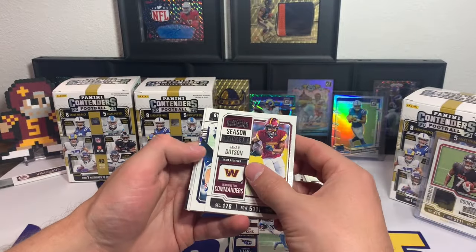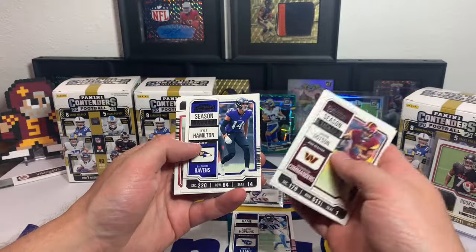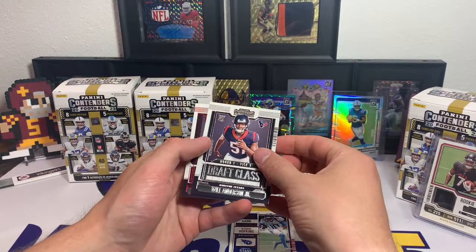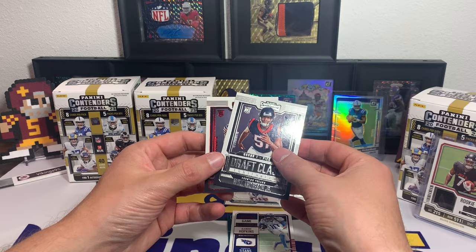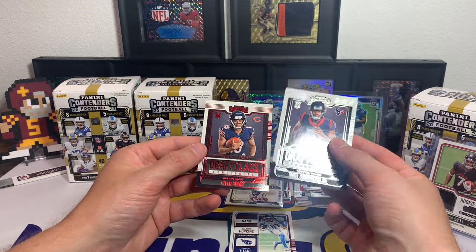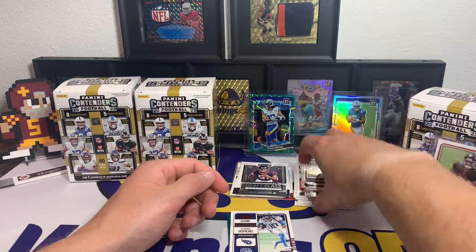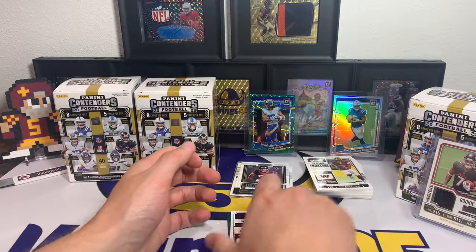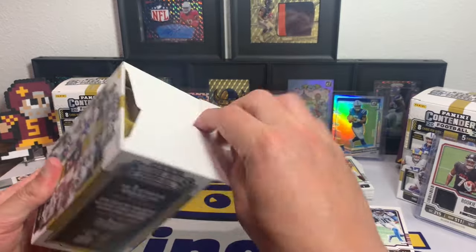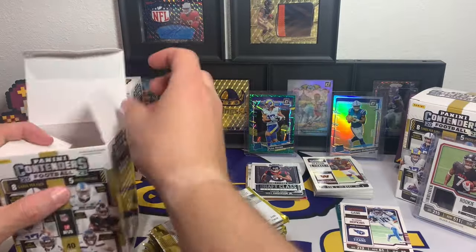We're going to see if we get an auto somewhere in the next two boxes. John Dodson, Dalton Schultz, Nick Chubb. Kyle Hamilton, Harrison Butker, Will Anderson Jr. rookie with the draft class content, and Tyler Scott with the red — Round Four Pick 31, Round One Pick Three. The red would have been cool for a CJ Stroud. That's the first blaster done — Bijan jersey card, not the worst.